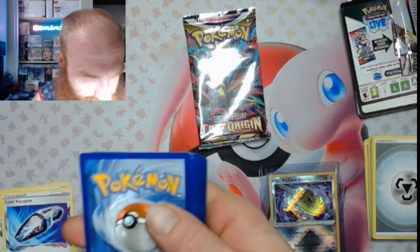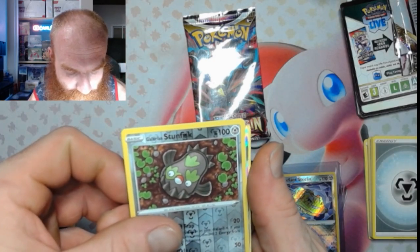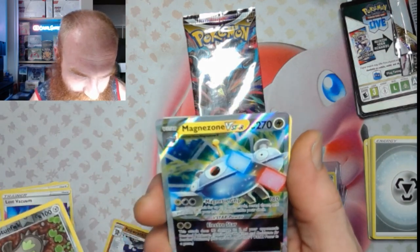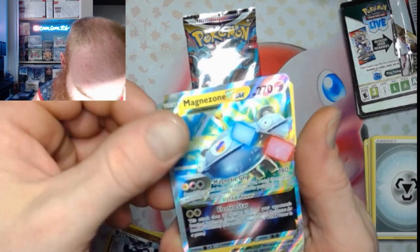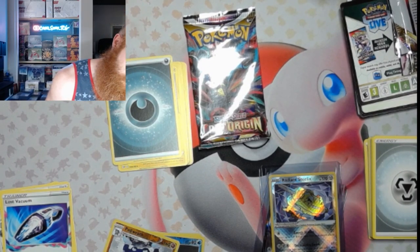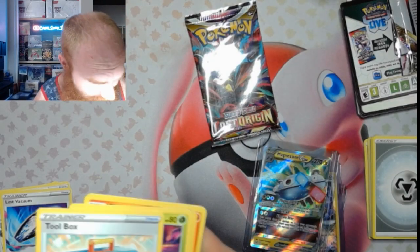Little Giratina right there — one, two, three, four, five, six. We got a Stunfisk reverse with a Magnezone V-Star! How about that, how about that — nice! Get that sleeved up. On to that last pack with the Giratina on it.